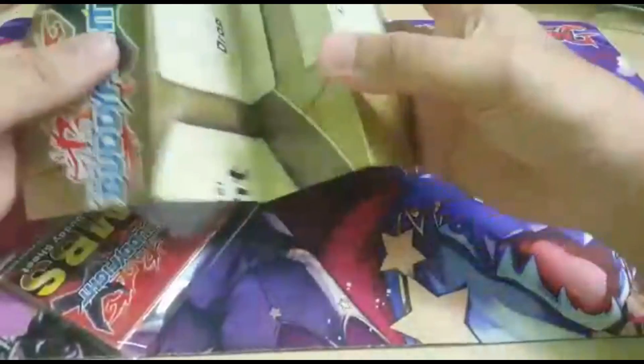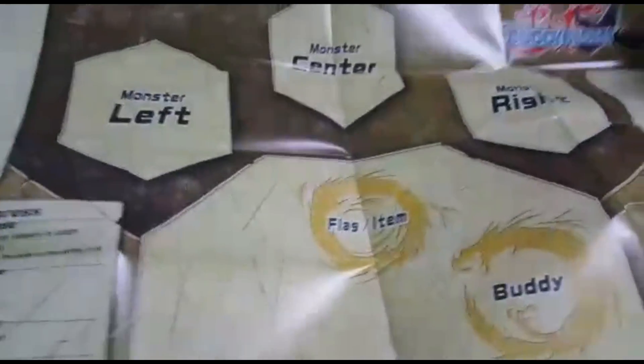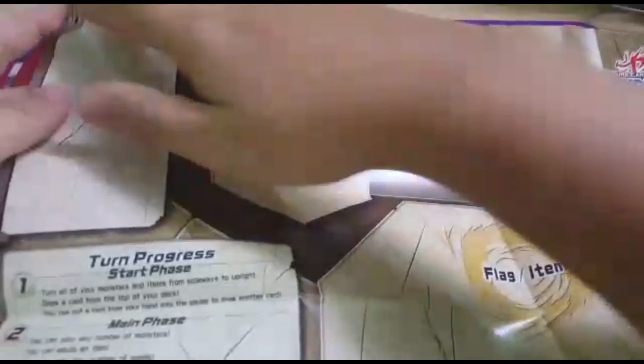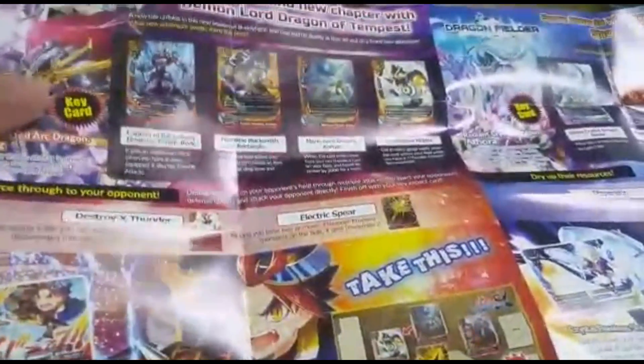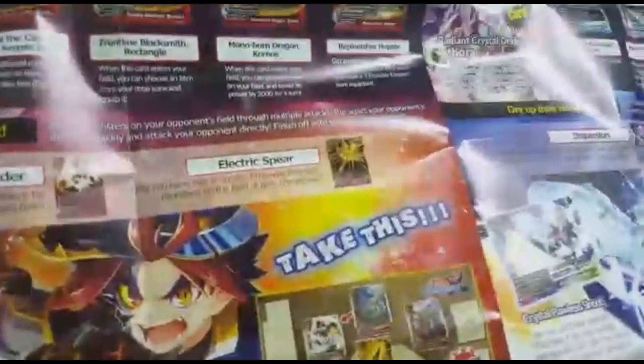So it looks like you get a playmat. Basically it's the center, the left, the right, the flag items — your gates. Yeah, all the usual stuff. Behind they actually show you the two trial decks they released. They actually released the trial deck along with another box.